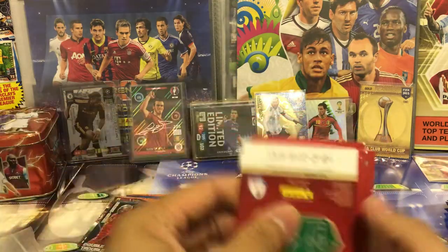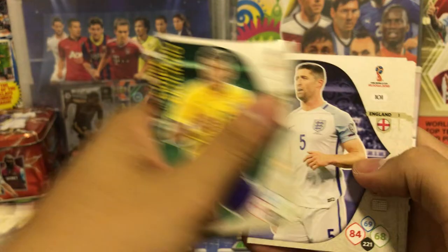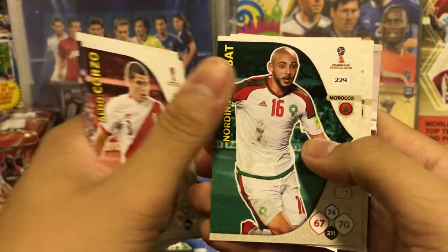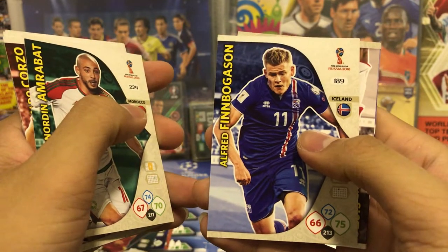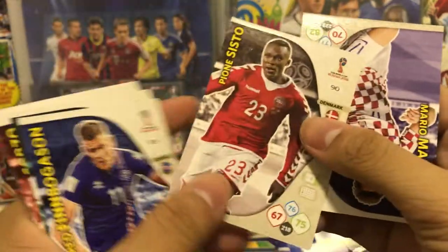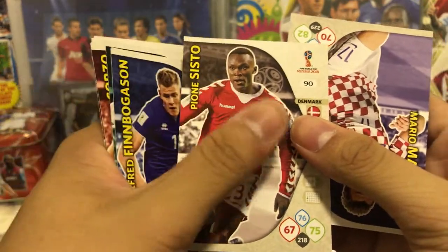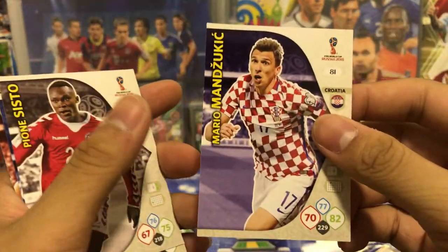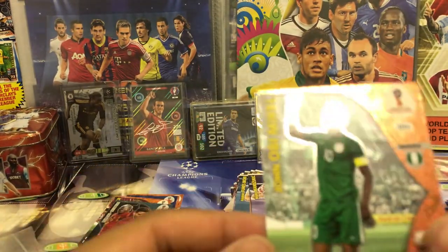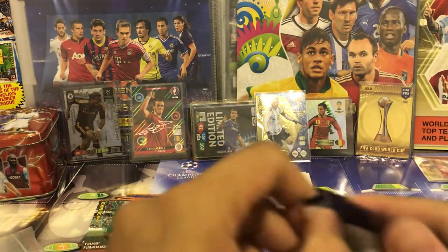Move on to the next pack. We got Sidibe, Paulinho from Brazil, Gary Cahill from England, Corzo, Amrabat from Morocco, Finnbogason from Iceland, Sisto — yeah, he's a player to watch in this World Cup — from Denmark, and Mandzukic from Croatia. The insert is John Obi Mikel, fans' favorite from Nigeria.